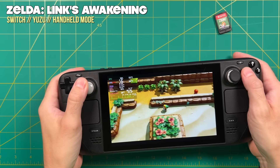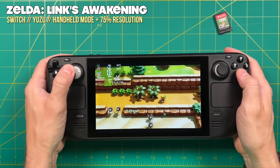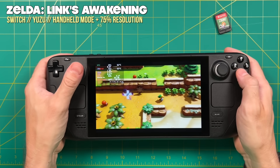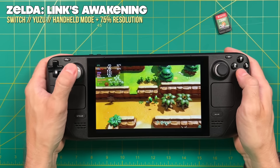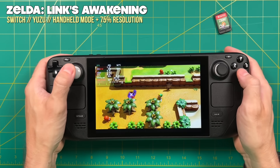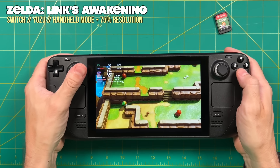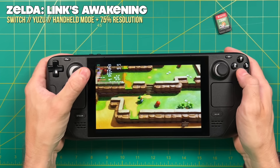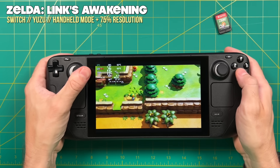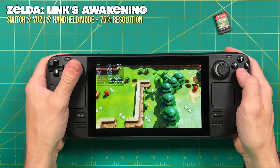The final thing we can do for Nintendo Switch emulation, in addition to using it in handheld mode, is to reduce the resolution down to 75%. There is actually a 50% resolution setting, but I don't recommend it — the games look pretty lousy. A 75% resolution is acceptable and will improve performance for most games, but it's still not going to be perfect. The other thing to bear in mind is the more you play the game, the more the shaders will cache and you may get better performance in the long run. So if you have a game that's just on the cusp of being playable, keep at it and maybe it'll get better.